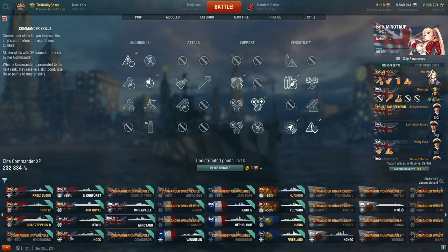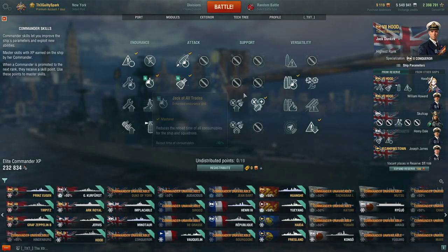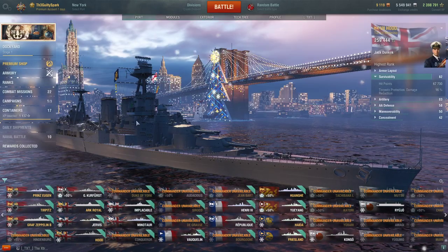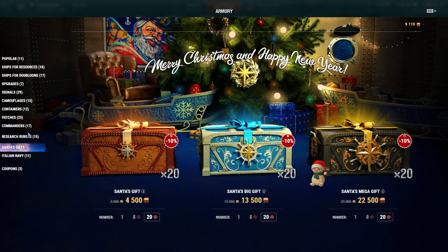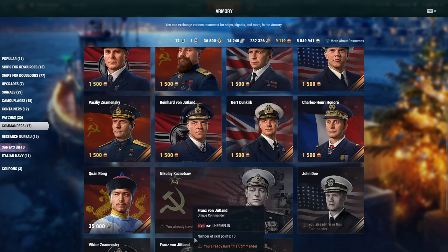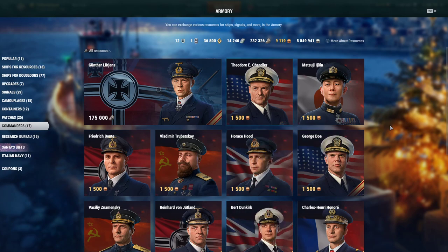Now if you do have access to Jack Dunkirk — mine is currently on my battleship — Jack Dunkirk does have access to improved Jack of All Trades, which gives 10% instead of 5%, and improved smokescreen. So he's actually an excellent Minotaur commander if you have access to an extra one. If you're already using your first Jack Dunkirk for your British battleships, you can actually get access to a second one — his brother Bert Dunkirk is available in the armory for the low price of 1500 doubloons if you have any to spare. So if you like playing the Minotaur and the Conqueror and you want to have the optimal captain, I highly recommend getting that second Bert Dunkirk captain if you haven't already.